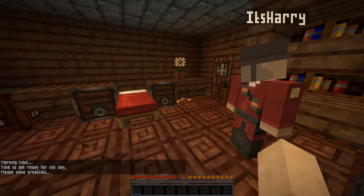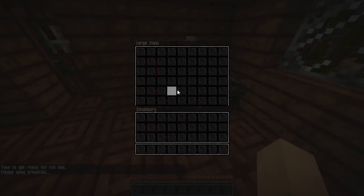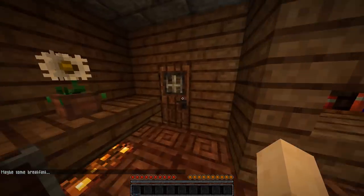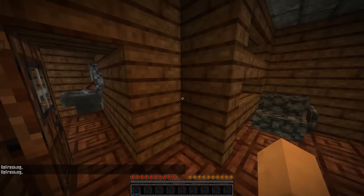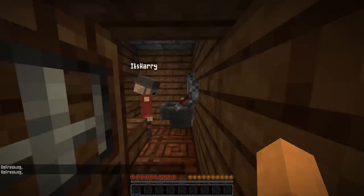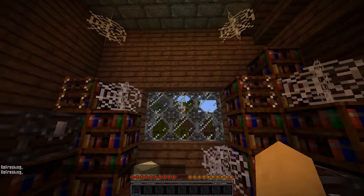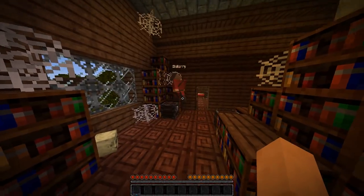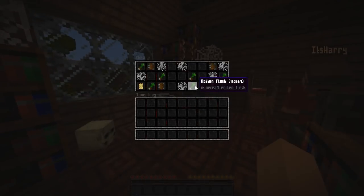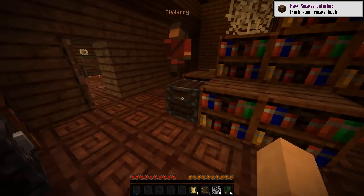Maybe some breakfast — okay, fine, what do we get for breakfast? This door? No, that's a toilet. Let's go in this door. It's a random library. There's rotten flesh in this chest — you can eat that if you're hungry. There are also books in this chest.